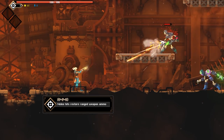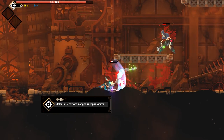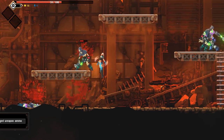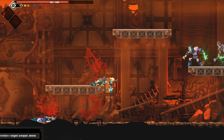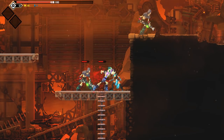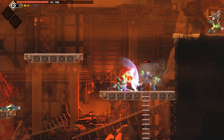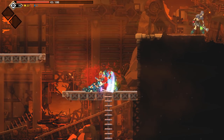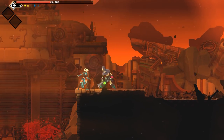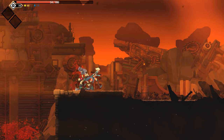Okay, melee hits restore ammo. I see, so I've got seven shots. We can dodge underneath, we can dodge through enemies. Looks like we do gain an amount of health. These shooter guys are a bit of an issue, though.